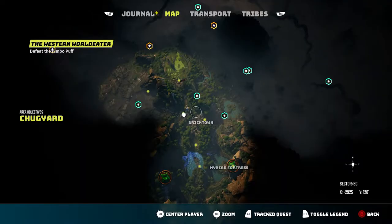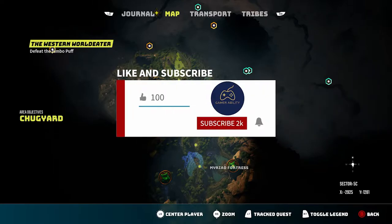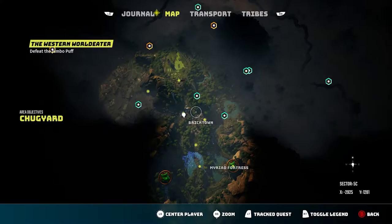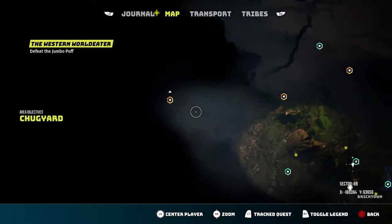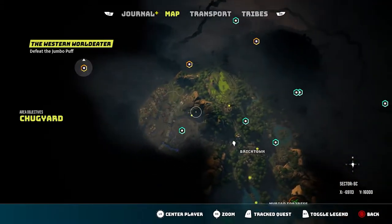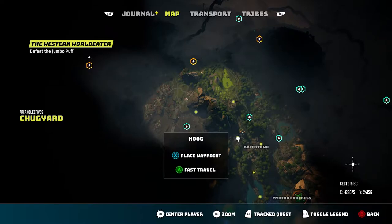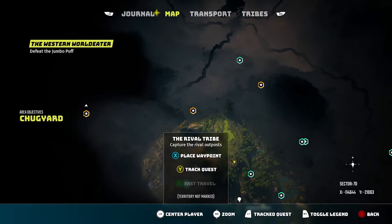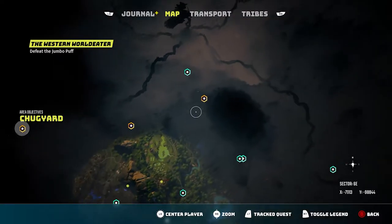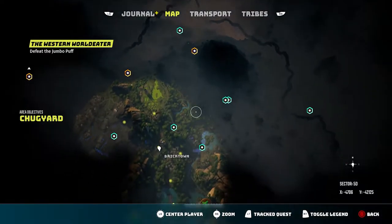Welcome back to Gamer Ability, I'm your host Six Penny, and I'm back with another Biomutant playthrough video. We're picking up right where we left off. The main story mission is the Western World Eater — we're supposed to go after Jumbo Puff, but in order to do that we need to get some better gear. We need to upgrade our mech as well, so we're going to be going after these outposts today.